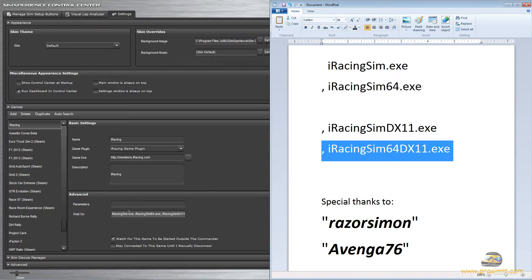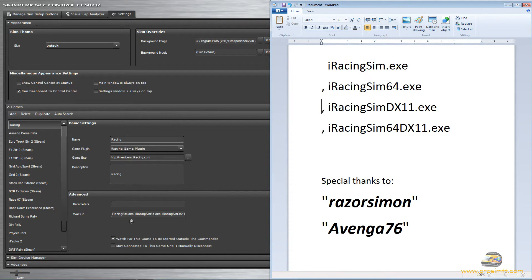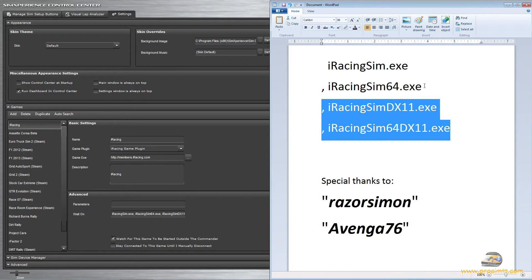To make things easier, I'll have the full string in the description. You can basically delete everything inside here, then copy and paste the full line of text from the description into this field. From then on, it doesn't matter whether you run DX9 or DX11 — Sim Commander will automatically launch for you. So you should have: 'iRacingSim.exe, iRacingSim64.exe' for DX9, then 'iRacingSimdx11.exe, iRacingSim64dx11.exe' for DX11.